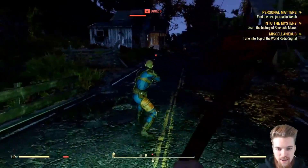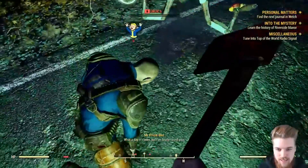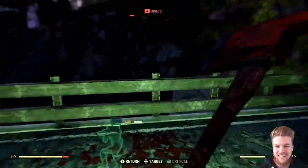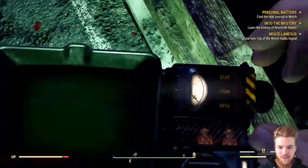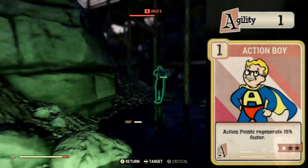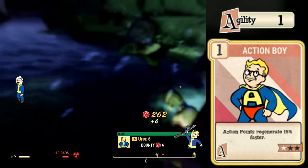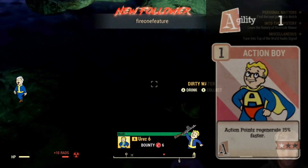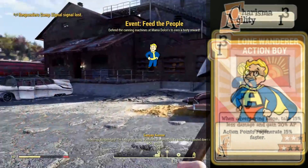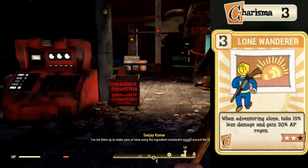The next stat we want to invest in is Agility. For every one point of Agility you have, you will get 10 more action points to use in VATS and also for sprinting and lunging. Action points are insanely powerful with melee builds, as I'm going to show you later. Agility also has some of the better perk cards in the entire game, especially later on as you advance in level. We will want to get the Action Boy perk card because this makes your action points regenerate 15% faster, and at max rank a whole 45% faster, which is really good for sprinting, exploring, and weapon attacks in VATS. So max it out as soon as possible.